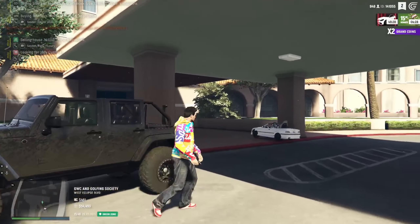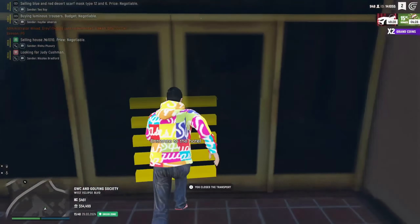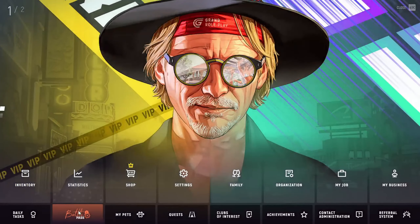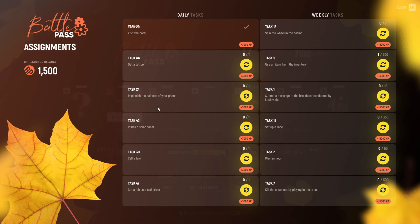Task 1 – Visiting the Hotel. First up, let's make a quick stop at the hotel. It's a simple task, but every bit counts. Usually you'll find a marker or an NPC to interact with. Check in at the hotel and boom! Task 1 complete!